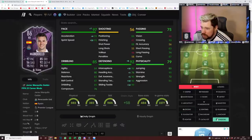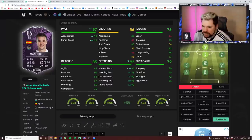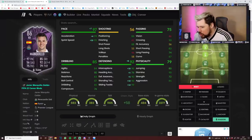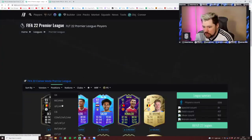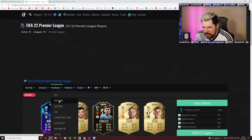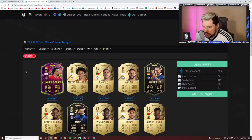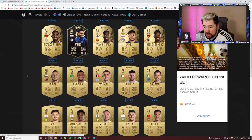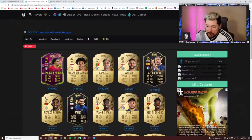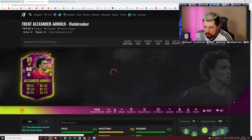I mean, is he even arguably the best right back in the Premier League? Because that Trent card is very good. Not left backs — right backs. That Trent card is very good, that James card is quite nice actually, and obviously Cancello and Kyle Walker are both decent. But this Trent card is probably...